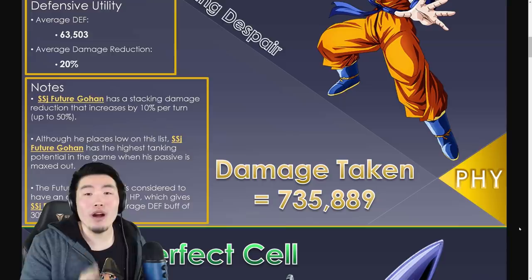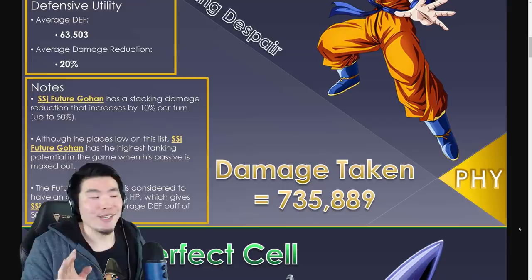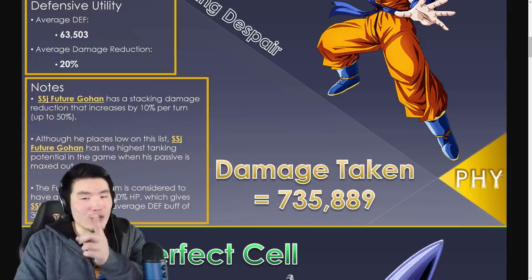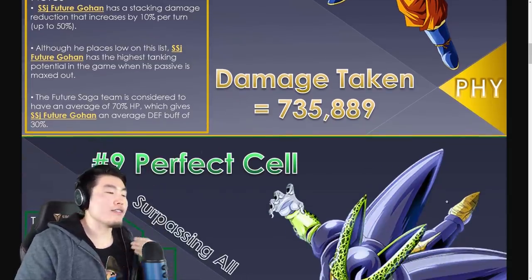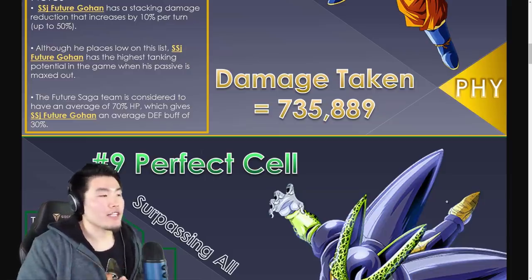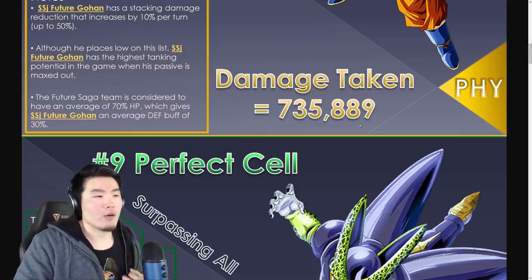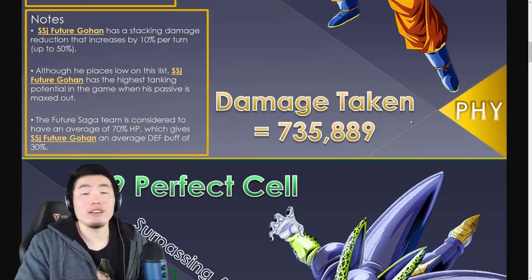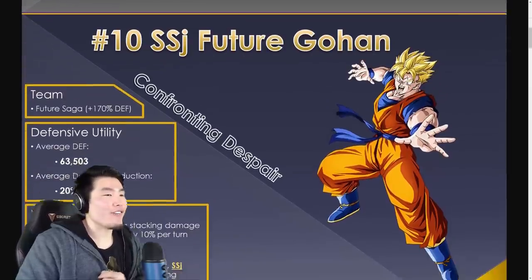Also worth noting: this is a list of TUR characters, not including LRs, because LRs can be pretty broken. The Future Saga team is considered to have an average of 70% HP, which gives Super Saiyan Future Gohan an average defense buff of 30%. His damage taken overall is 735,889, which is good enough for number 10.